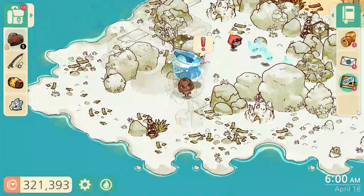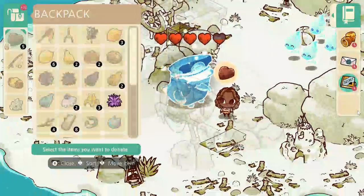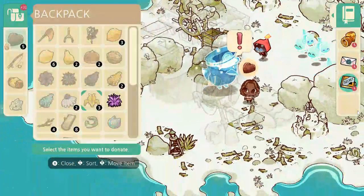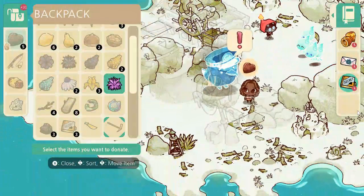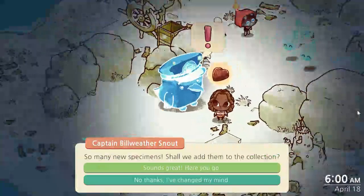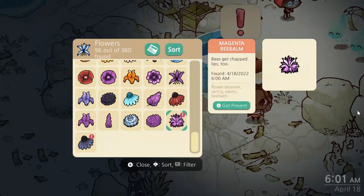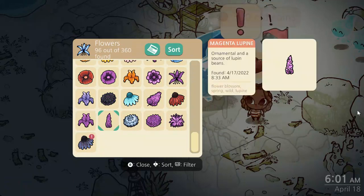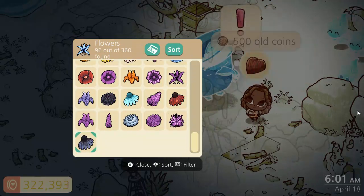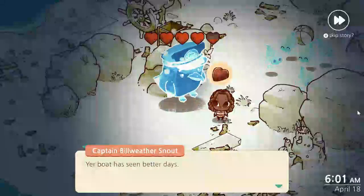Anything interesting over here? Let's see what the captain needs. Let's actually donate these two new flowers. There we go. And 500 coins for each one. And let's see what we can help the captain with.